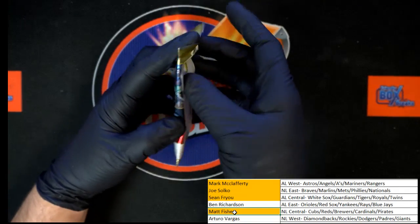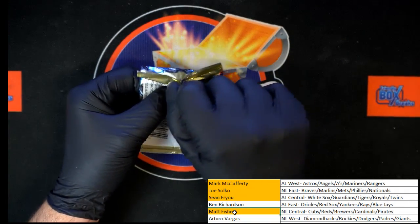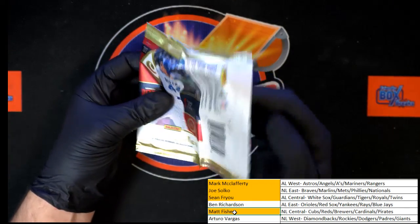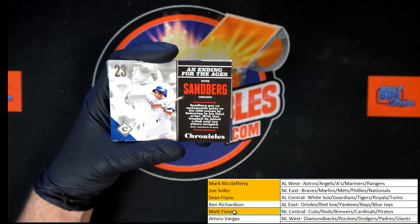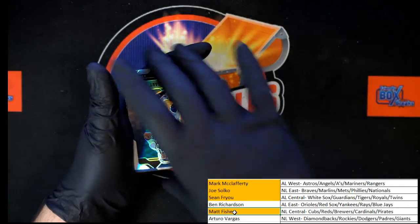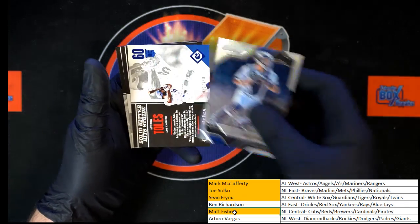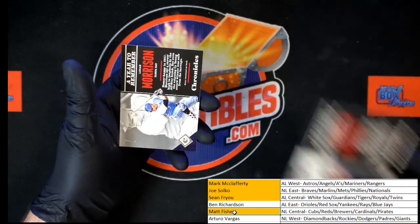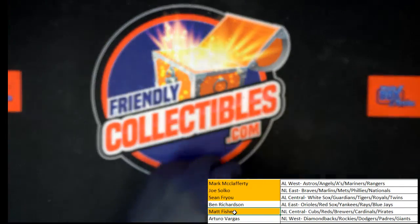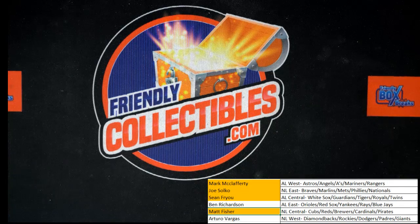Last pack in this box — the next one is up on the site if we want to do it again. Starting off with Sandberg, Gary Sanchez, Andrew Toles, Carlos Correa, and Logan Morrison to end it off. That's going to do it for Chronicles 2017, Box 502. Box 503 is up on the site — let's do it again. Thank you all. Bye-bye.